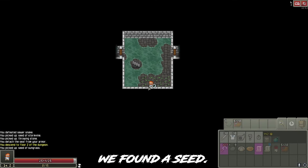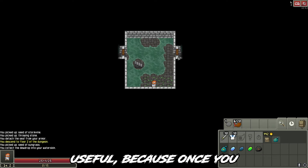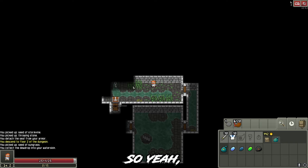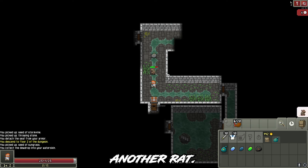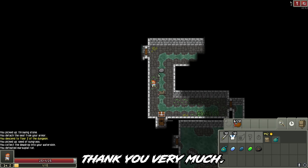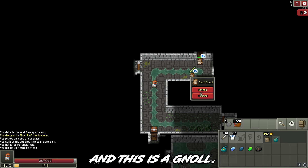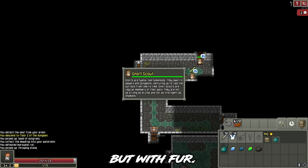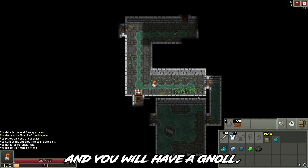We found a seed. This seed is especially useful because once you plant it and stand on it, it will heal you. Another rat. And this is a gnoll. Gnolls are basically goblin-like humanoids but with fur — put a goblin in a fur suit and you will have a gnoll.